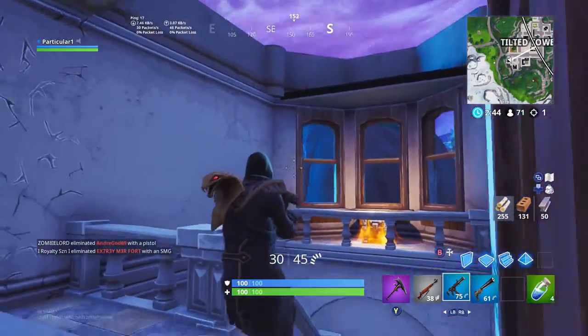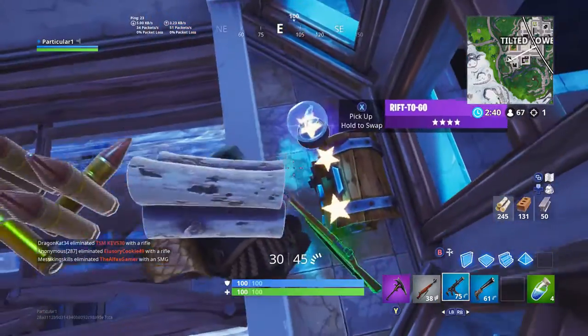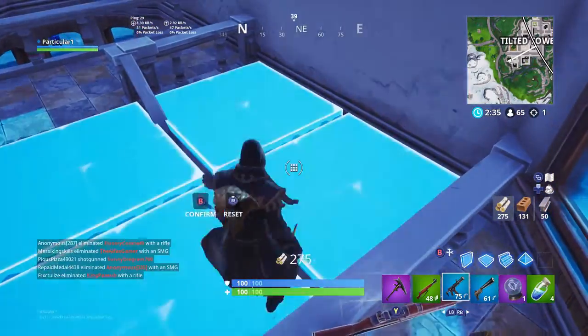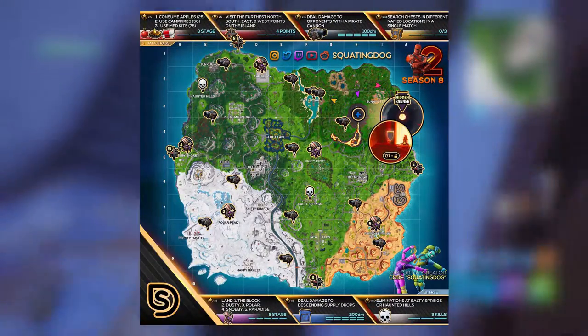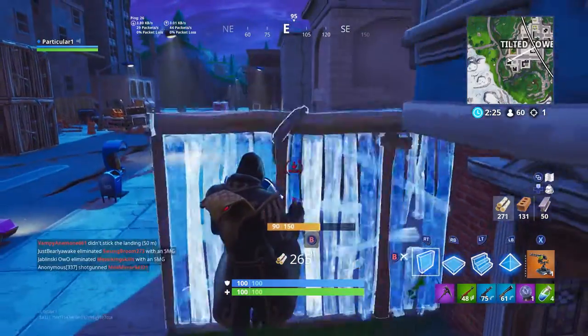The third battle pass challenge is to deal damage to opponents with a pirate cannon. This one may be tricky because you actually have to hit someone with the cannon. You can see the map on screen showing the location of every cannon on the map — there are quite a few of them so it shouldn't be too bad.